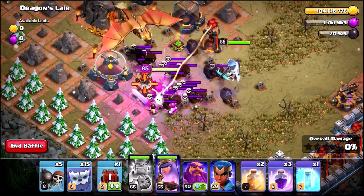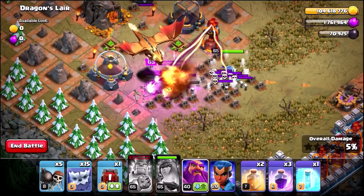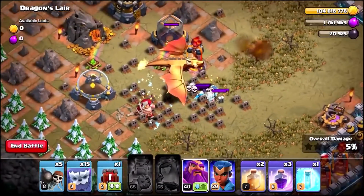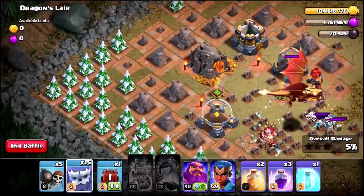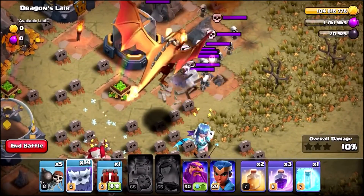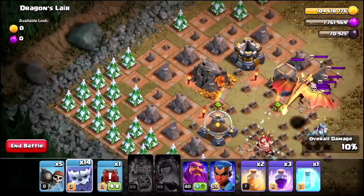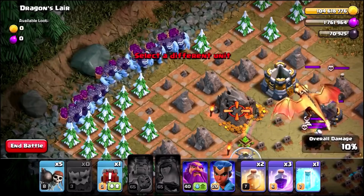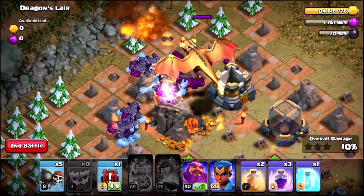I'm just going to kill this inferno tower with my king and queen first. Let's just take out the inferno towers. Actually, let's just go for the golden dragon right now. Let's take out this inferno tower with one Yeti — only needed one. This is where it gets crazy. What happens when you use max level Yetis against the golden dragon? Let's find out — it is Yeti time! The Golden Dragon's going to come over and fry the Yetis one by one.